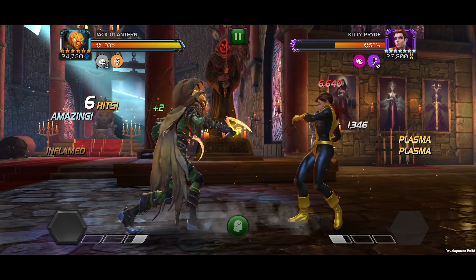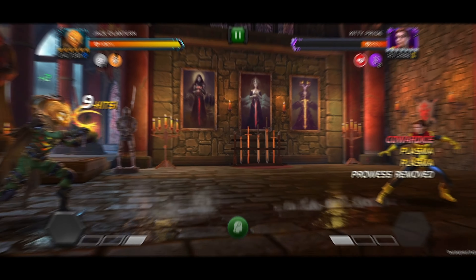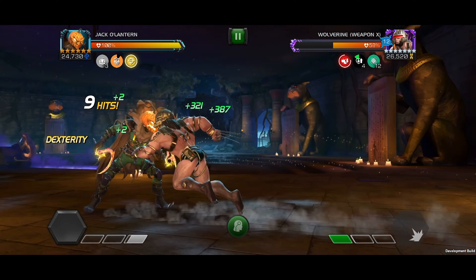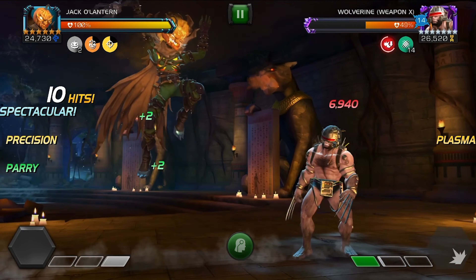His 4th light attack inflicts a non-stacking 20% cowardice debuff for 25 seconds. While suffering from a cowardice effect, mutants are less likely to activate their special 1. Also, the first hit of his heavy attack grants a precision passive for 3 seconds.